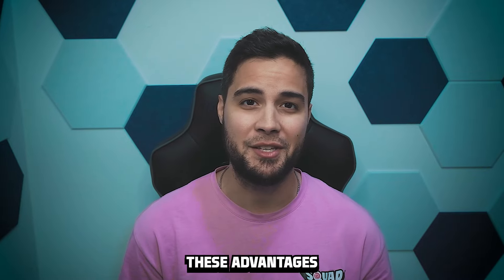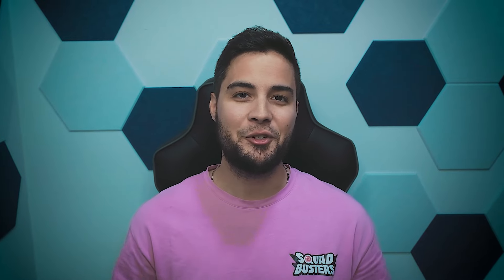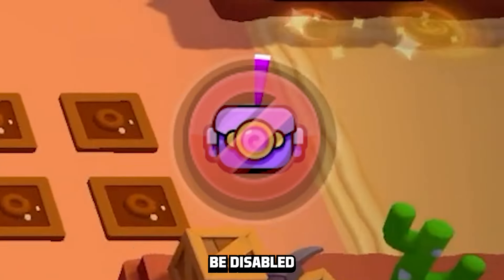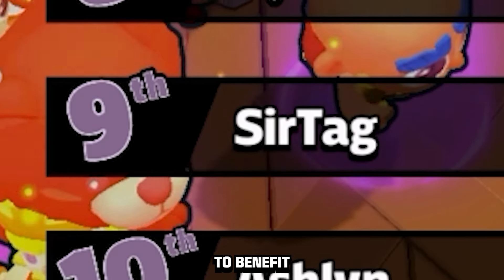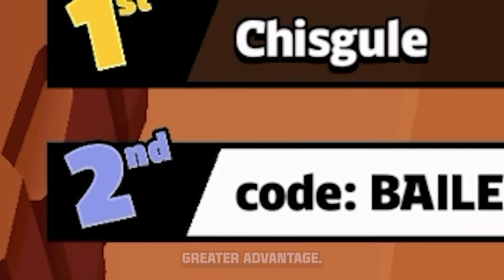You add to that the ability to purchase these advantages with money, and you see why many players want an improvement here. My solution is fairly simple: gate keys behind squad size. For example, if your squad reaches six or seven characters, keys will be disabled for the rest of the match unless your squad gets busted back below that threshold. This allows underdogs to benefit from the boost keys provide, while not letting match leaders overwhelm the rest of the lobby with a greater advantage.